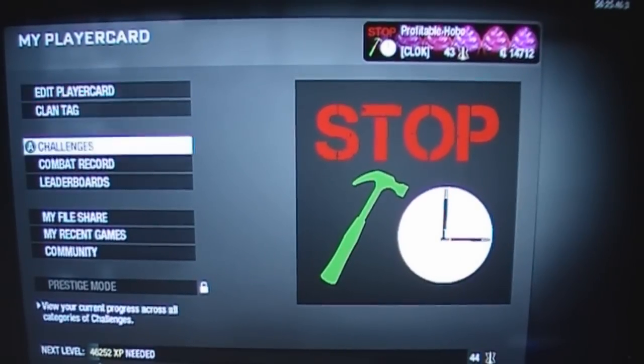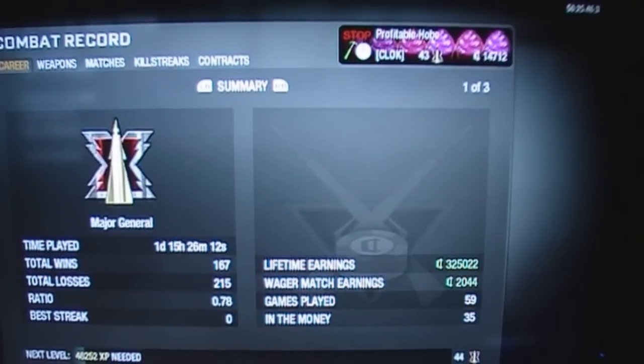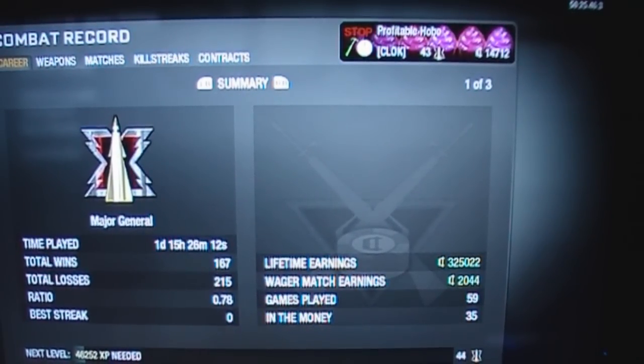My combat record, just in case you want to have a look. I've played one day, 15 hours, 26 minutes, 12 seconds. I've got a total of 167 wins, 215 losses, a ratio of 0.78. Best streak is 0 — I don't quite understand how that's possible, but anyway. Lifetime earnings: 325,022. Wager match earnings: 2,044.